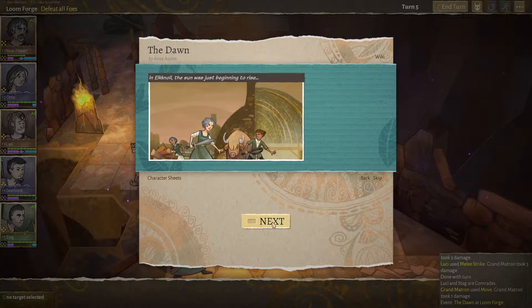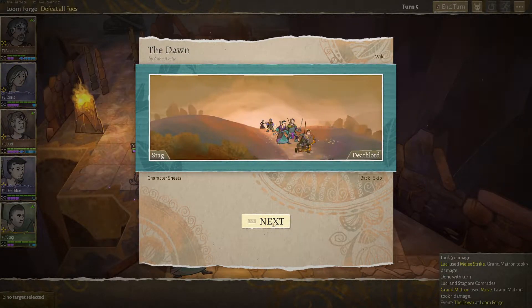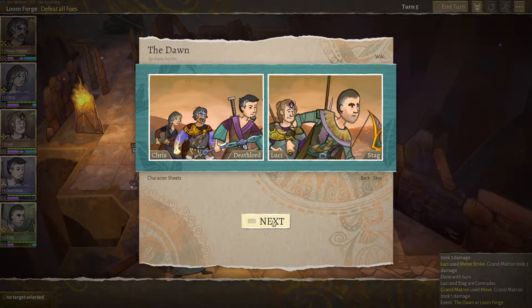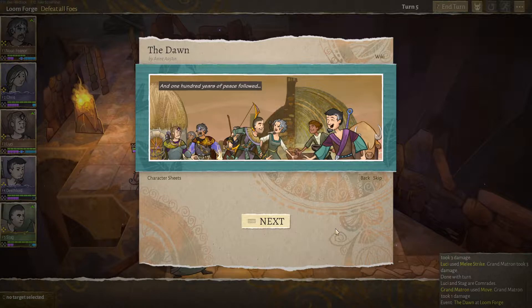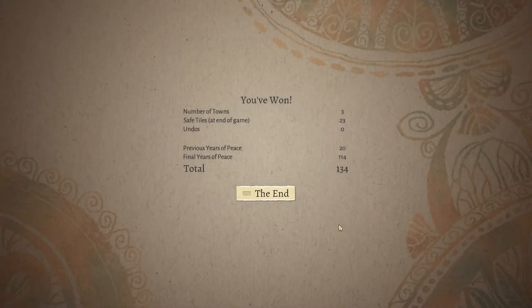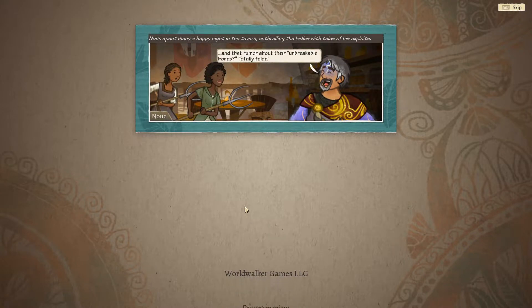Look at them go — the Steves. Happy faces, old faces. And 100 years of peace followed. Oh, we bought 100 years of peace, which is as much as any hero can ask for. We done it! You won! Let's go! Final years of peace — 134. Sweet! Nuke spent many a happy night in the tavern, enthralling the ladies with tales of his exploits. That rumor about the unbreakable bones? Totally false.